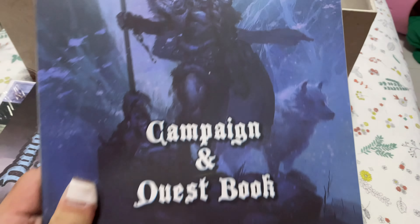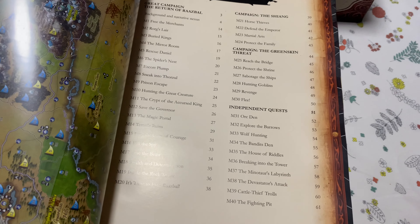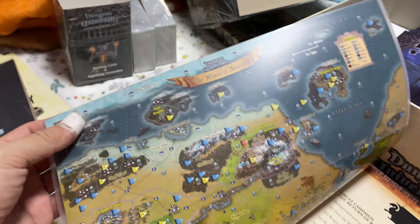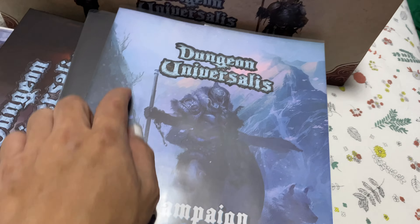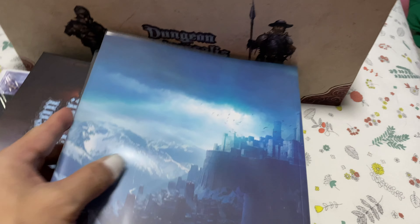This is the first campaign and quest book — Campaign and Quest Book One. I heard there are about 40 scenarios here. We have a very nice map. This plastic sheet doesn't come with the game — I added it myself because this is one of my first games and I intend to keep it for a very long time.